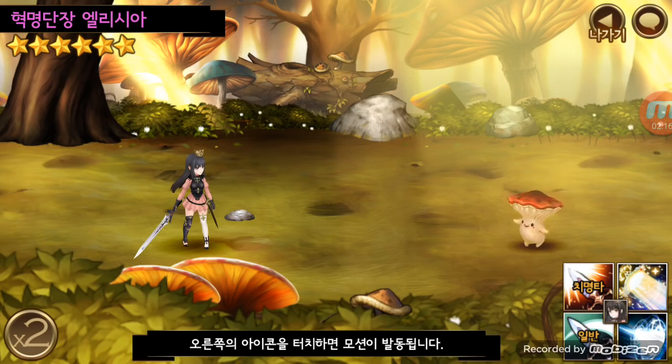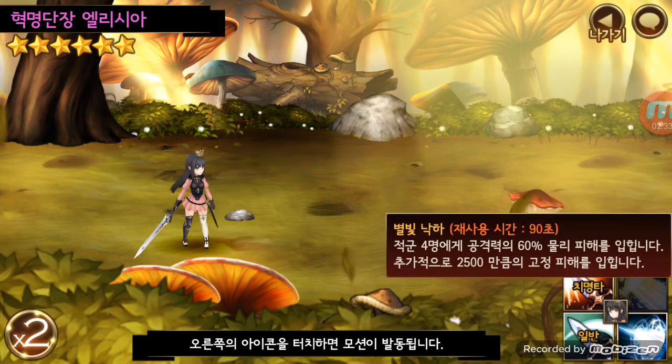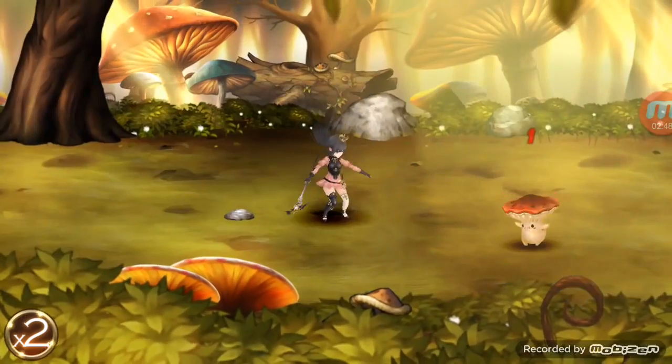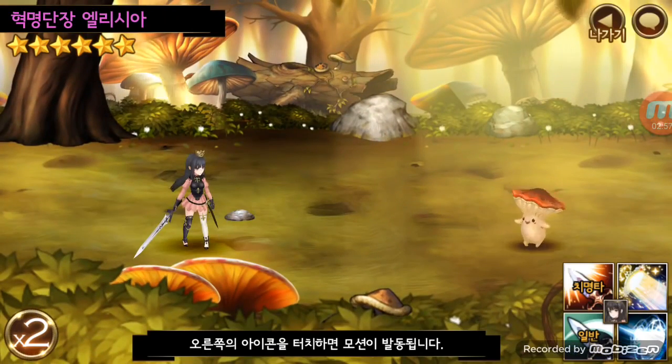I'm going to look at her skills real quick. Always use the dictionary so you guys can see the moves - tap on it for a longer period and it'll pop up. Her first move targets four people, deals 60% of physical damage, and then does 2,500 flat damage. So it's really good. This 2,500 flat damage helps a lot in regular dungeons as well as arena, so I'm assuming a lot of people are going to use her.